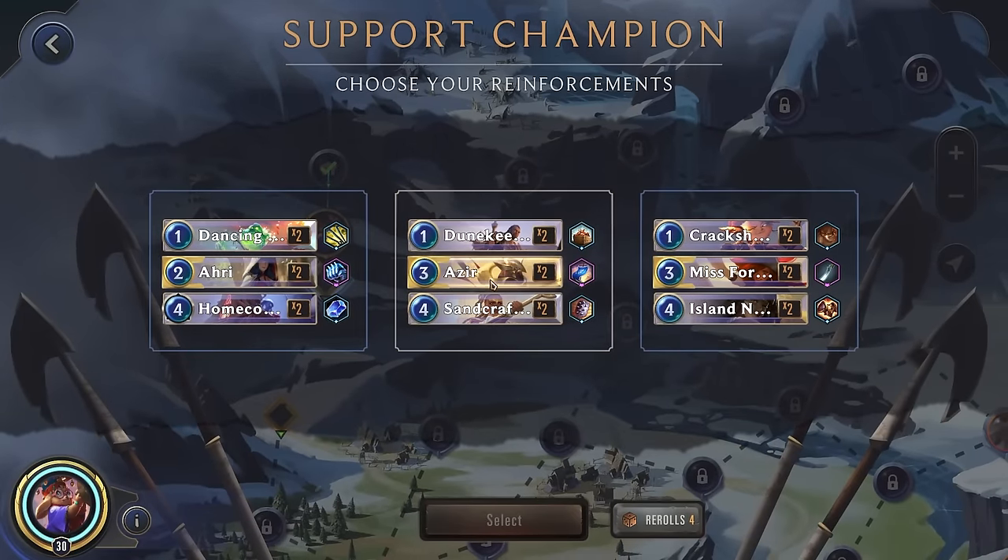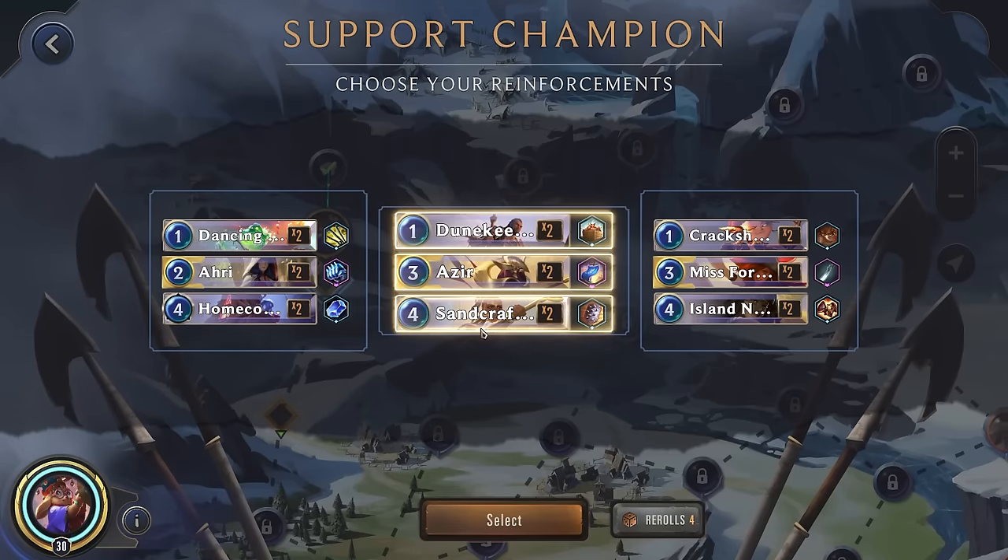Alright, support champion — let's see what we can get. Azir! That would be pretty good because he's going to summon a lot of created units. Yeah, I think Azir will be best because those sand soldiers will be very aggressive.